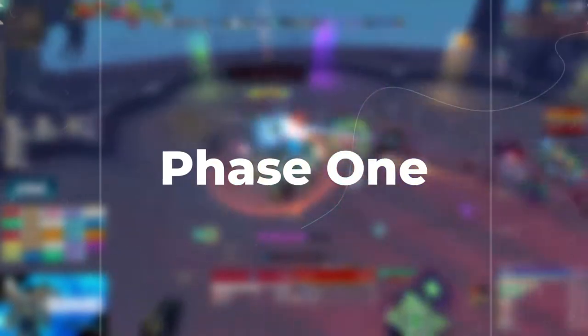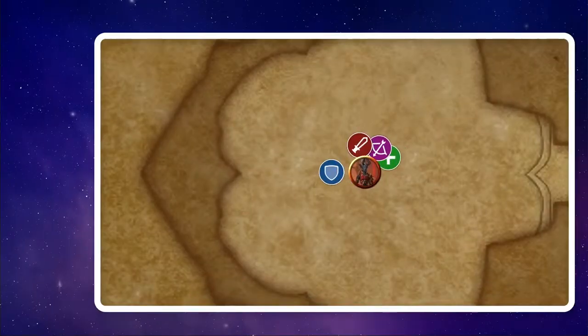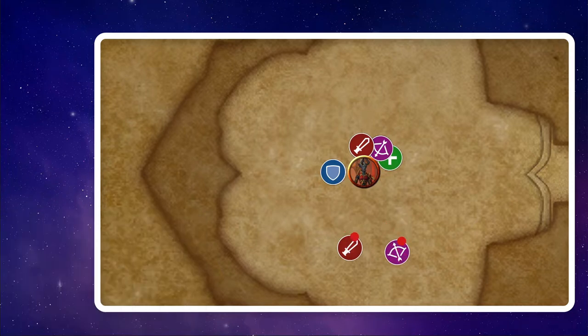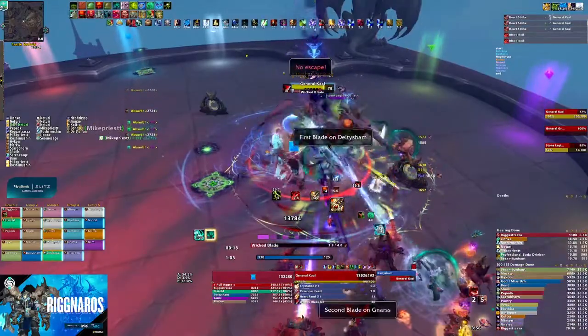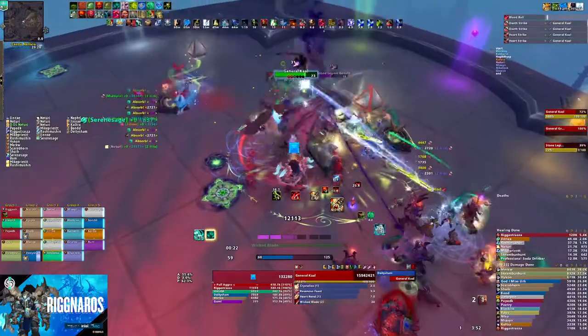In Phase 1, you'll be dealing with Kahl while Grishon attacks from the air. Whichever boss is on the ground is the one you'll primarily be dealing with. Kahl will occasionally throw out Wicked Blades, which will target a few players, fly out to them, and then boomerang back to the boss. Anyone hit by these blades is given a permanent bleed — and that includes anyone hit between them and the boss — so make sure there's a clear path for them to go.